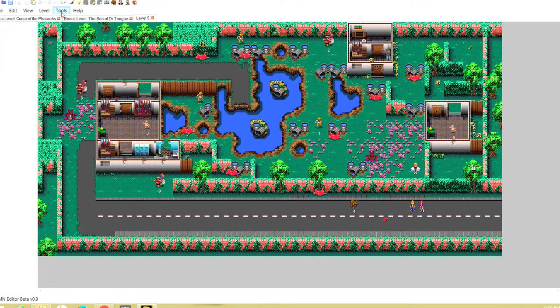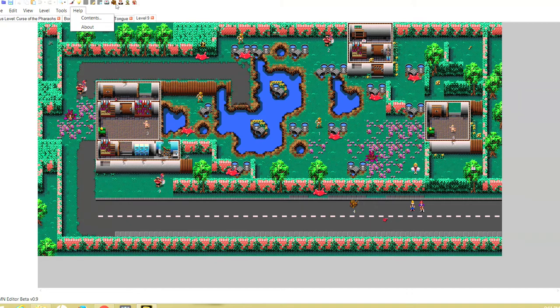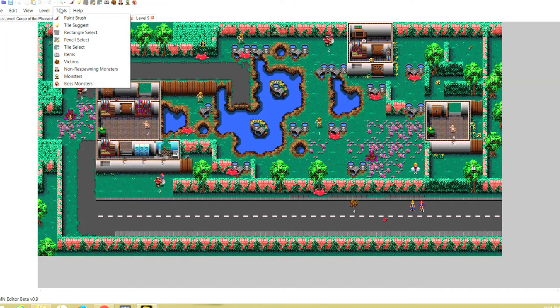The last tab is Help, but first let me cover Tools. Paintbrush — I actually never use it. Tile Suggest I don't really find helpful either — it's where you click on a tile and the editor suggests tiles that would go well with it, like it's telling you what to wear. Rectangle Select is the tool I most commonly use, and all these same tools are right up in the toolbar anyway, so I honestly never really use the Tools menu.